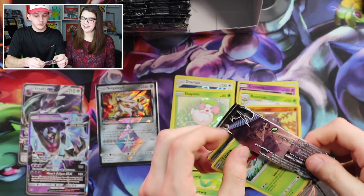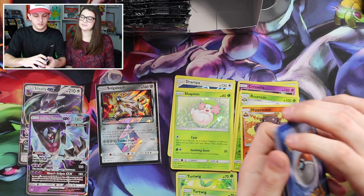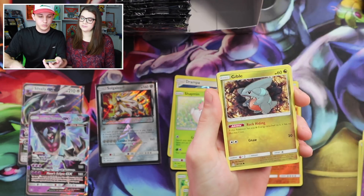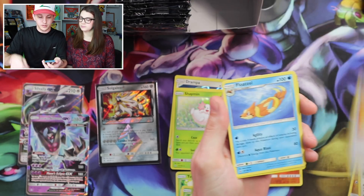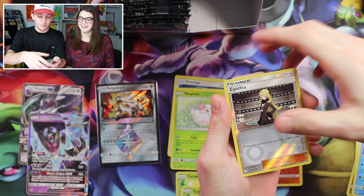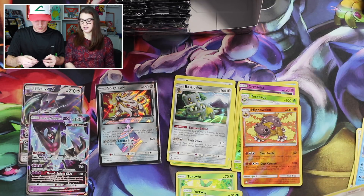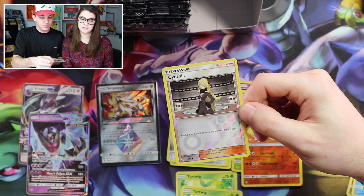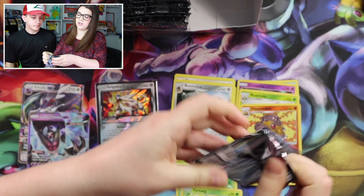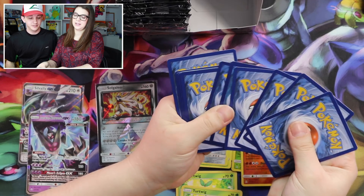Three and three. Yanma, Drifloon, Buizel, Riolu, Gible, Oranguru, Looker Whistle — I haven't seen that one yet — Floatzel, Cynthia! Now this isn't a Full Art but can it be? No. We got a Bastiodon — so that's a holo. Cynthia: shuffle your hand into your deck, then draw six cards. Pretty good, it's gonna be a pretty good card. The Full Art one is gonna be money — I think at the event yesterday it was already like $90.